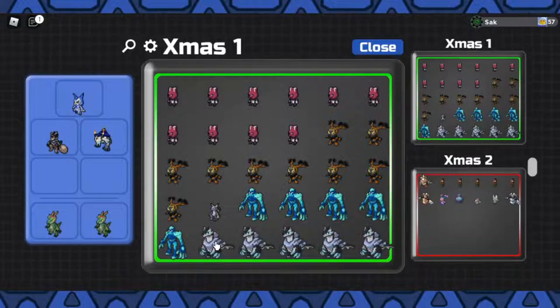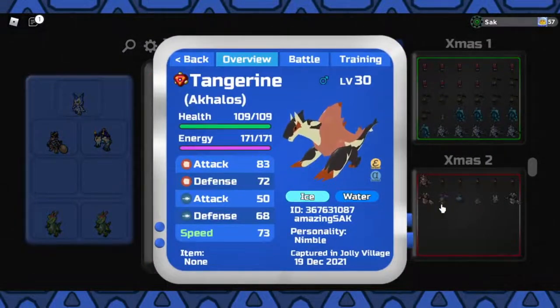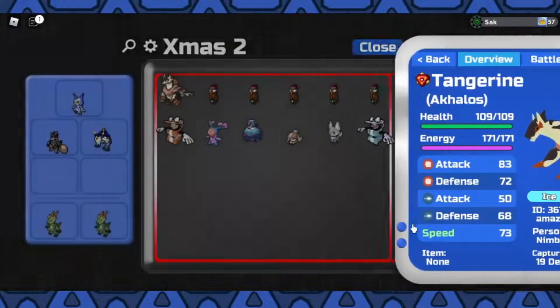I have 6 akalos, and out of the 6, one of them is my gleam akalos I soft reset for. Luckily when I soft reset, it was pure nimble. Its best nature is pure brawn as well, but pure nimble is fine too.